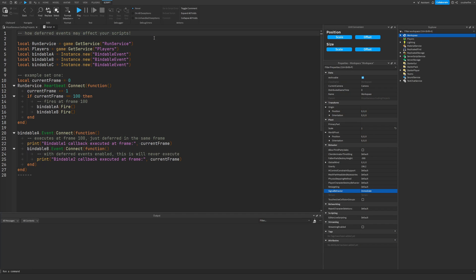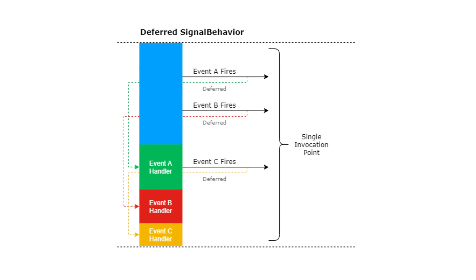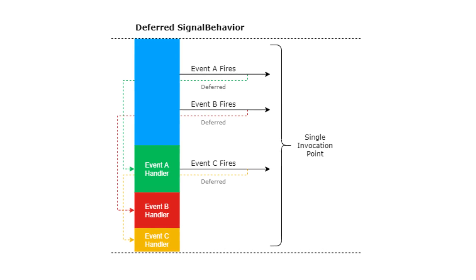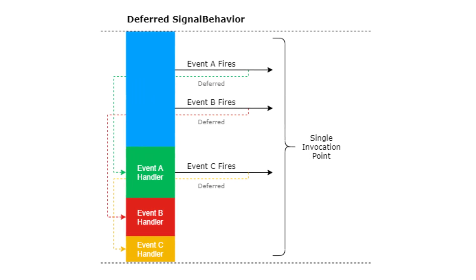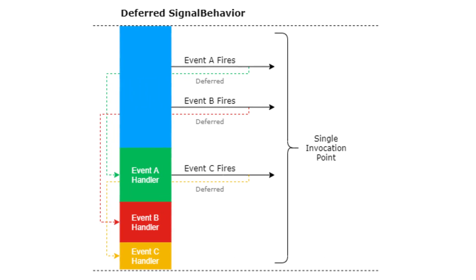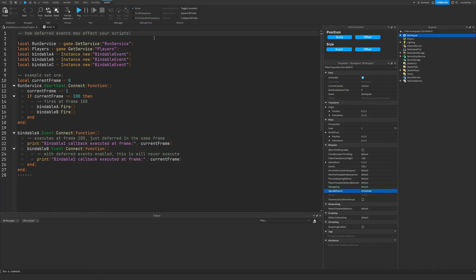However, Roblox has now changed it to deferred events. This means that when an event is fired, instead of the current thread going and executing all the callbacks for that event immediately, they are instead placed in a queue based on when events were fired and then executed in order at a slightly later time in the current frame. This is why they are called deferred events — the game engine is deferring them to a later point in the frame.